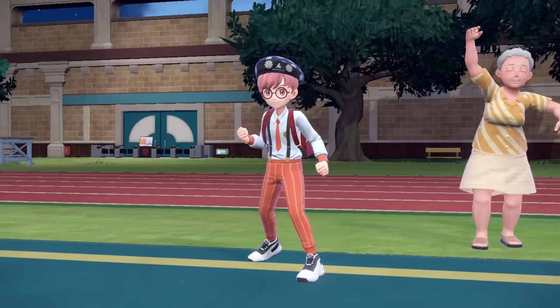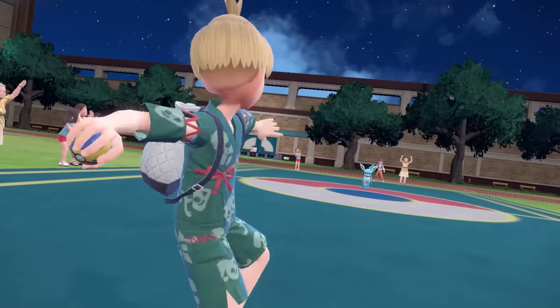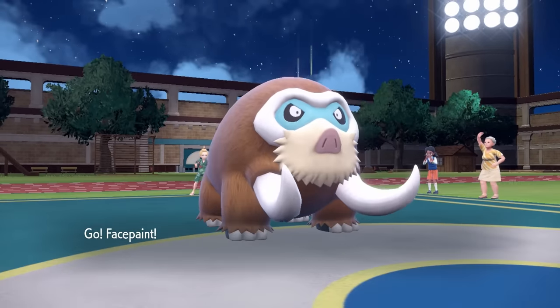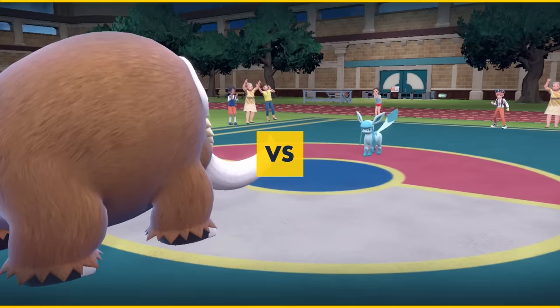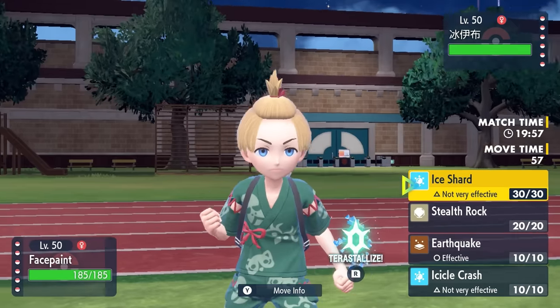Let's go ahead and jump into the match. My opponent is going to lead off with the Glaceon — he's got his little boots on here to party — as I decide to toss out the Mamoswine. We're a couple of icy fellas and I feel like we should be friends. However, it's going to turn out this Glaceon does not want to be friends.